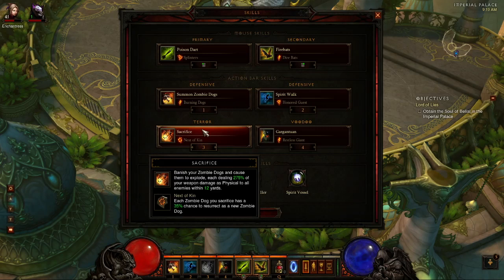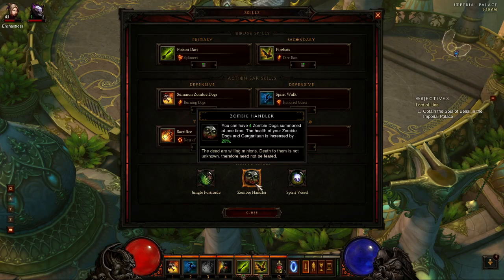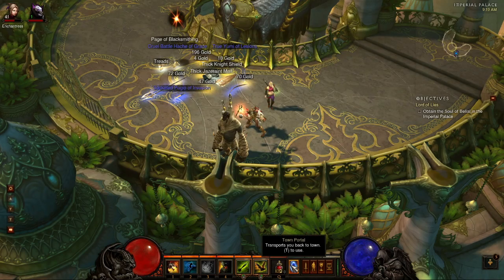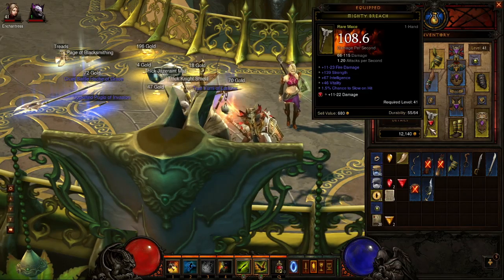The Gargantuan I set to Restless Giant, which actually gives you a lot more damage against bosses like this against single targets. I have Sacrifice with the Next of Kin Rune for the dogs. Jungle Fortitude reduces your damage taken by 20% - I only use that on boss fights. I have Zombie Handler which allows you to have 4 Zombie Dogs, so just a little bit more damage. You could probably swap it out for something else if you want. And Spirit Vessel is great because it prevents you from dying at least once during the fight.